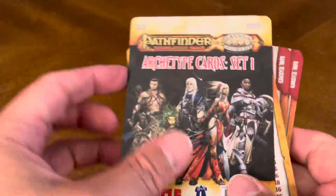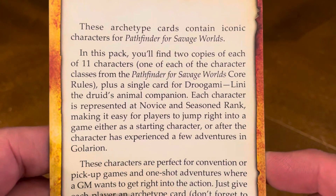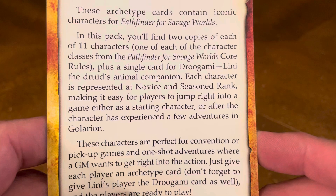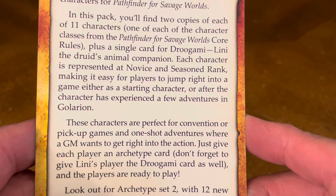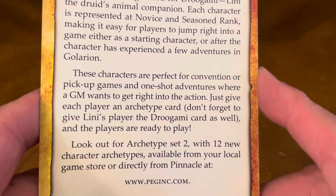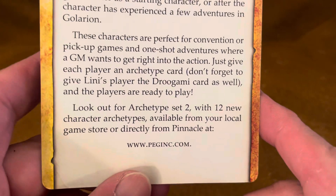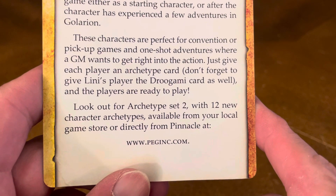These Archetype cards contain iconic characters for Pathfinder for Savage Worlds. In this pack, you'll find two copies of each of 11 characters — one of each of the character classes from the Pathfinder for Savage Worlds core rules, plus a single card for Droogami, Lini the Druid's animal companion. Each character is represented at novice and seasoned rank, making it easier for players to jump right into a game. These characters are perfect for convention or pickup games and one-shot adventures. Just give each player an Archetype card. Look out for Archetype Set 2 with 12 new characters, available from your local game store or directly from Pinnacle at www.peginc.com.